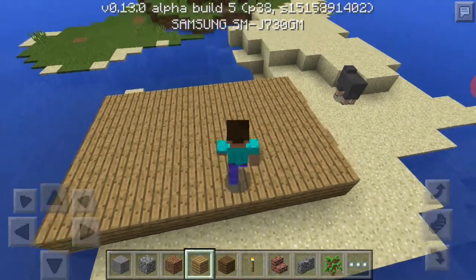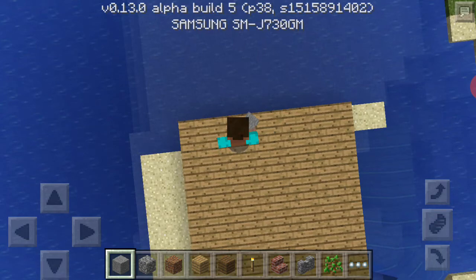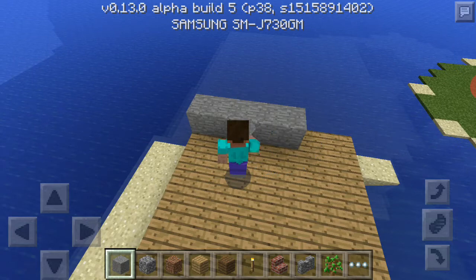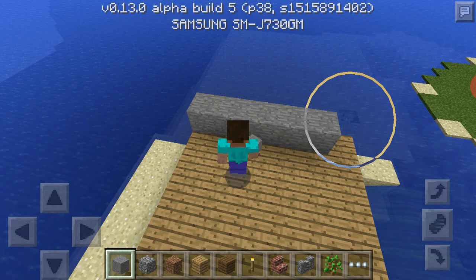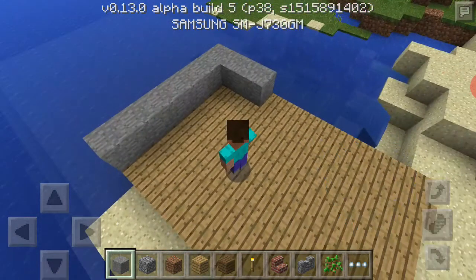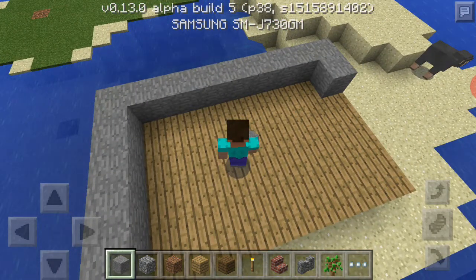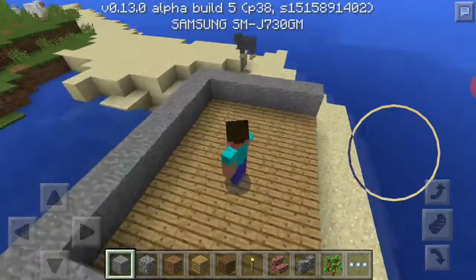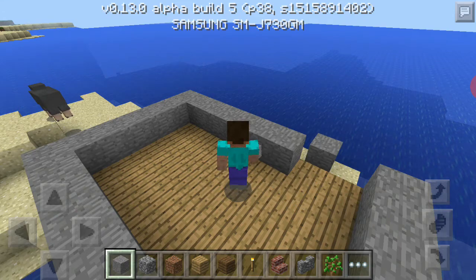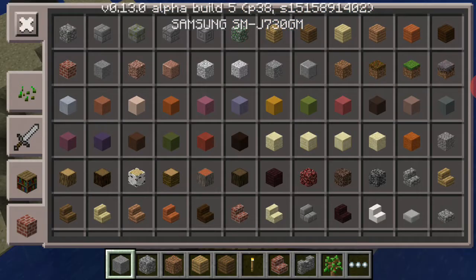So we have made the base of our headquarter. Now let's make a barricade type structure — we can come here at night, look out, and view any zombies who are in my land. I think this much is okay. Now let's just take the door.